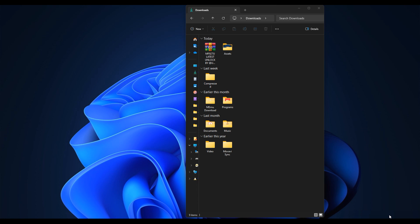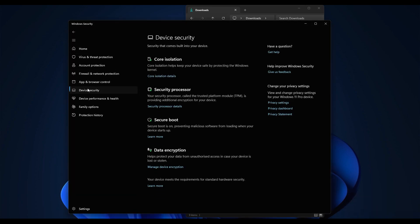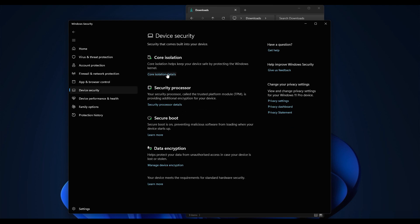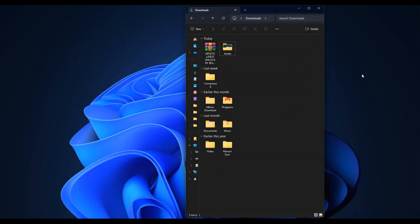Let me first show you how to disable driver enforcement on your PC. Go to Windows Security or Defender, click on Device Security — this works on Windows 11 but is similar on Windows 10. Go to Core Isolation, then disable Memory Integrity and also disable Microsoft Vulnerable Driver Blocklist. If you don't disable these settings, you will not be able to install the drivers on your PC.